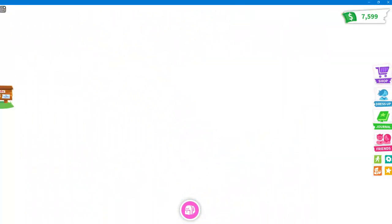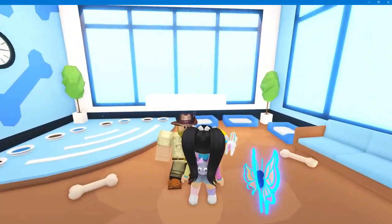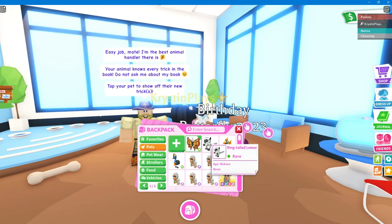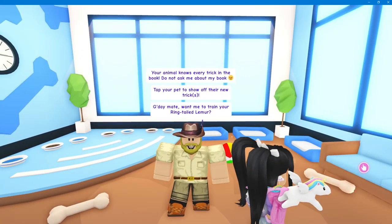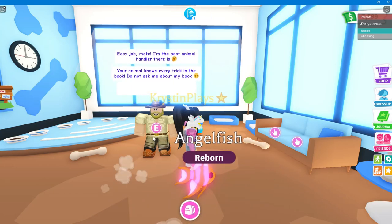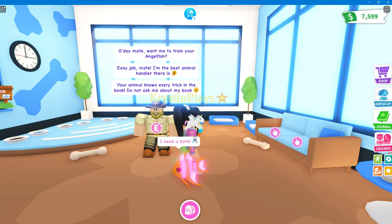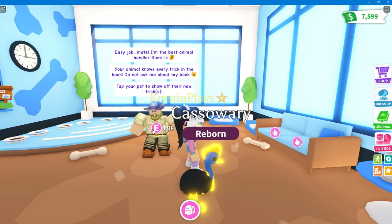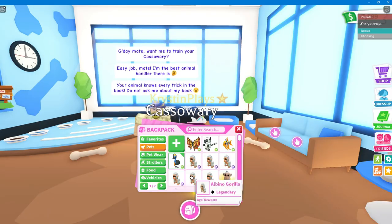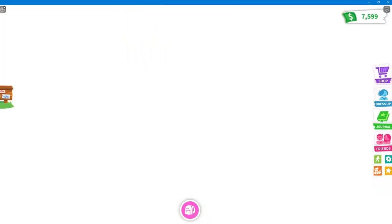Now we're going to quickly come over and train, because I do want to see what the dances would be for these. Let's go ahead and train and skip. We have the lemur, the angel fish, and the cassowary that we can also train. Yes, we have all four of these pets — now let's head outside to see what these tricks are going to look like.